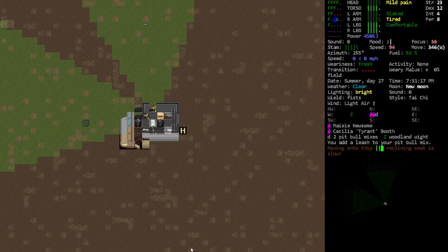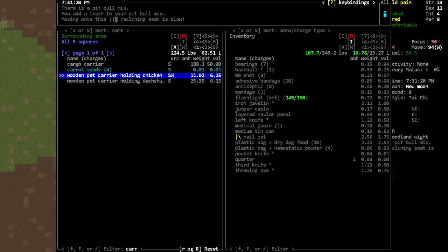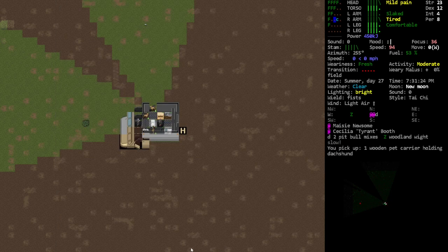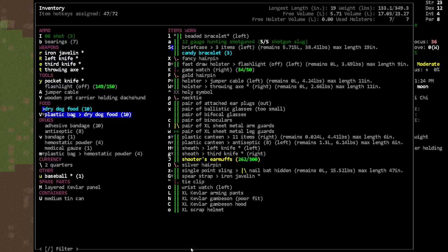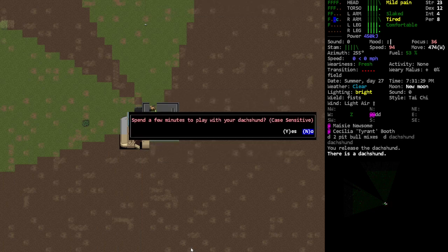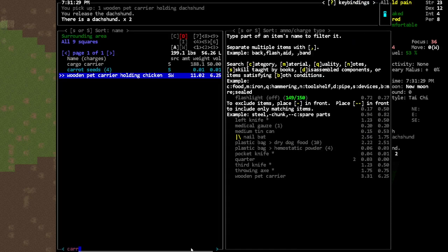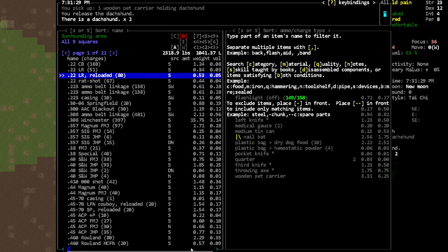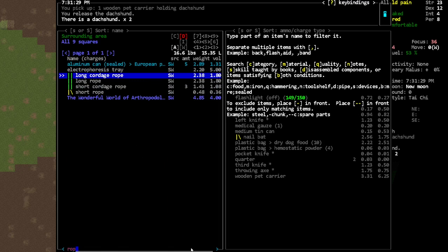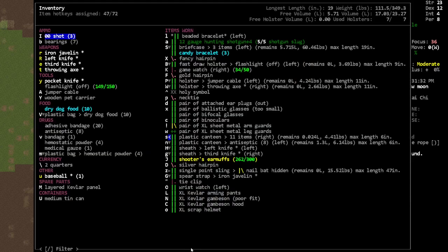We don't really have like a good carrier do we? Wooden pair carrier - we gotta dash. I forgot we had a dachshund - that's so funny. Hello dachshund, that's pretty funny. I'm gonna get a leash for the dachshund. There we go - alright, so there we go.